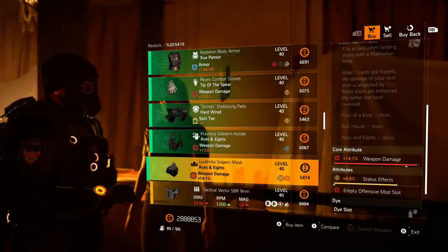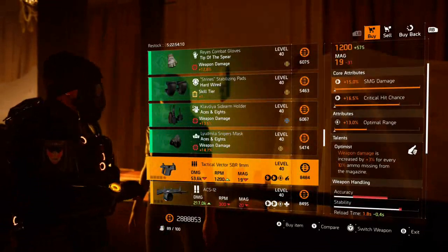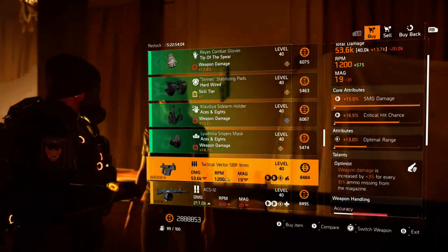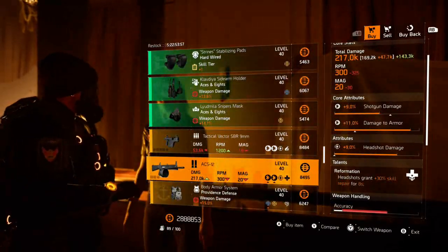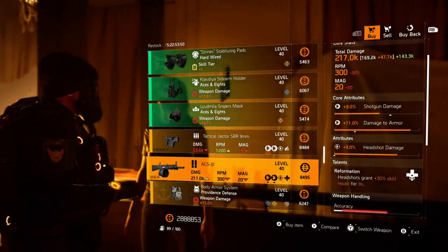This Vector is this week's gift from god - max SMG damage and near max crit, you gotta buy this one. The ACS 12 has solid rolls all round, so stat bank them all.